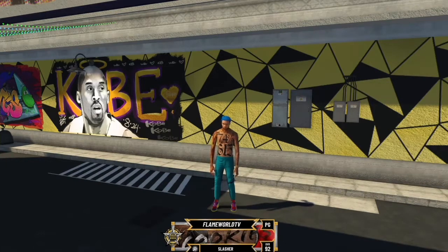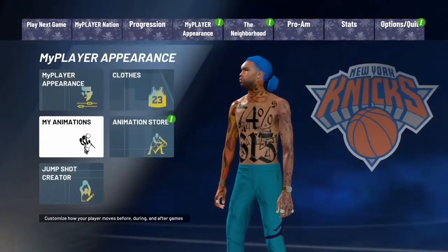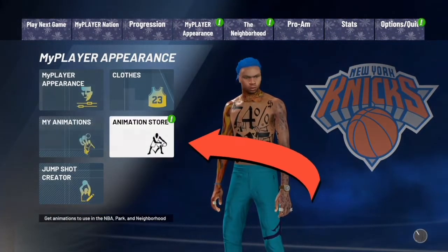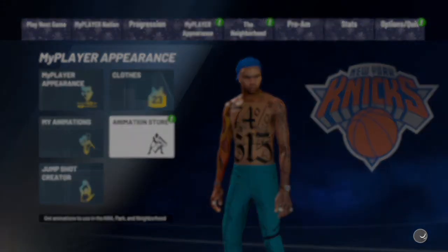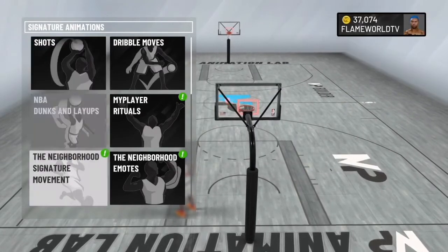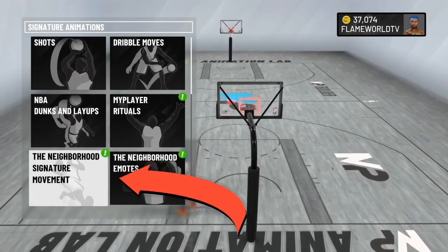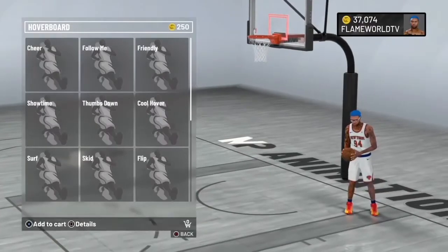The first thing you're going to do is head on over to My Player Appearance and go to the Animation Store. Like and subscribe if you're new, and click that post notification bell. Once you get to the Animation Store, go down to the Neighborhood, click on Signature Movement, and here you go.